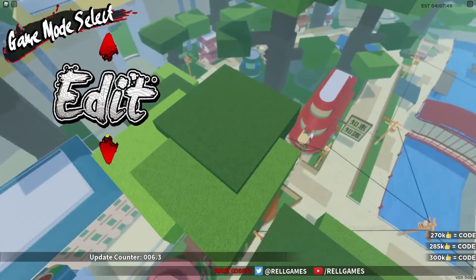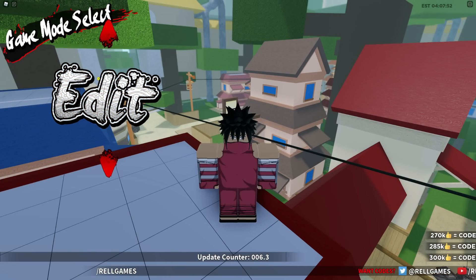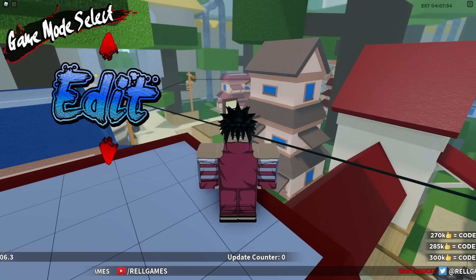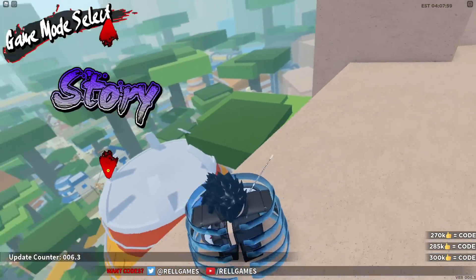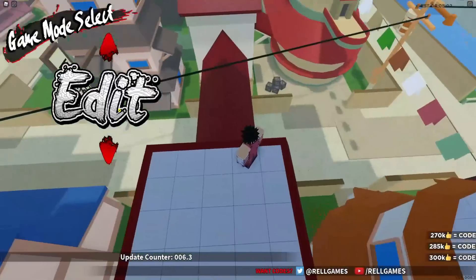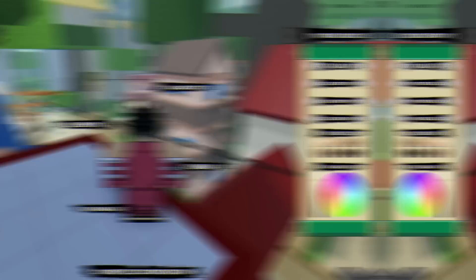Let's go ahead and get on into the Shinobi Life 2 codes now guys. To claim codes, you're going to want to go over to where it says edit, click on the arrows and go to it. Click on that guys, then the code menu is in the top right. These are in any random order, let's just get into it now.